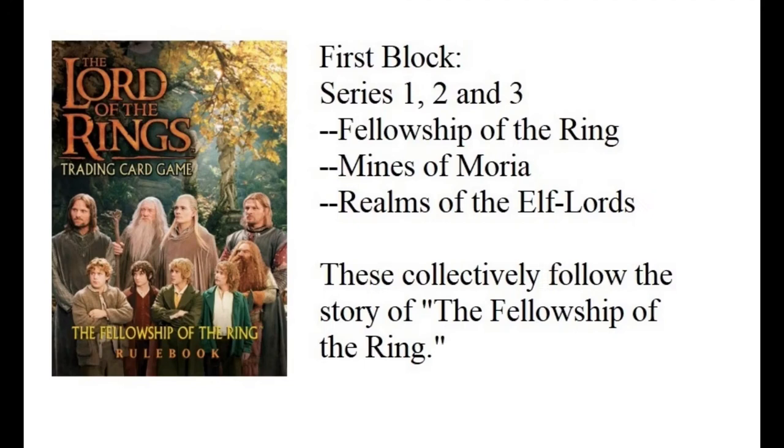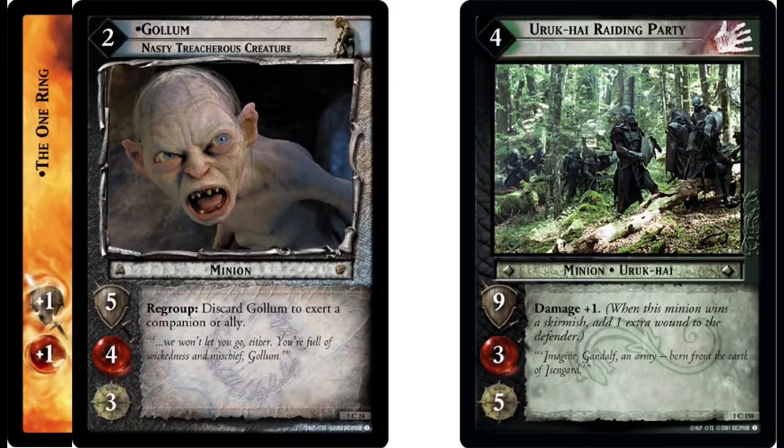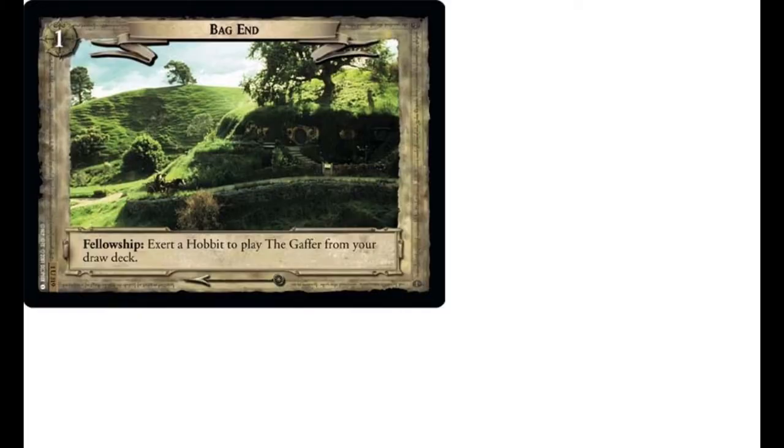Fans of the game have different stages of the game that really work for them — I'm a big fan of the Fellowship of the Ring block, for example. You start with Fellowship of the Ring, Mines of Moria, and Realms of the Elf-lords: series one through three, all telling the story of the Fellowship of the Ring. You and your player group — you and your opponent, or your selection of other players — all decide together what part of the story you want to tell. If you want to play in Fellowship block, your cards are going to come only from series one, two, and three.